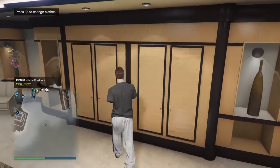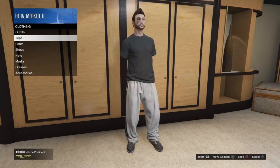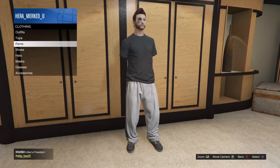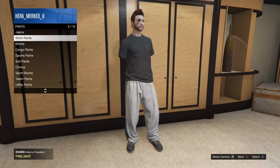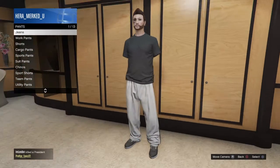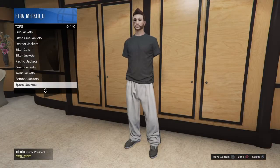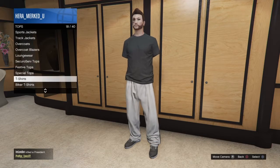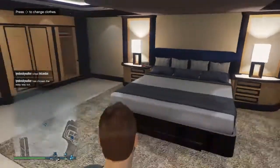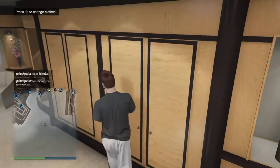Now you can't go in and save this outfit — there's no option to save it, which is kind of stupid. If you try to change your jeans, bottoms, or your top, it's going to put your arms back on. You just have to keep the gray sweatpants with the black shirt.